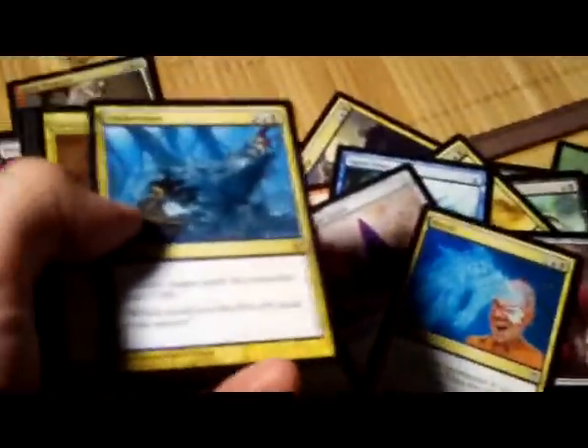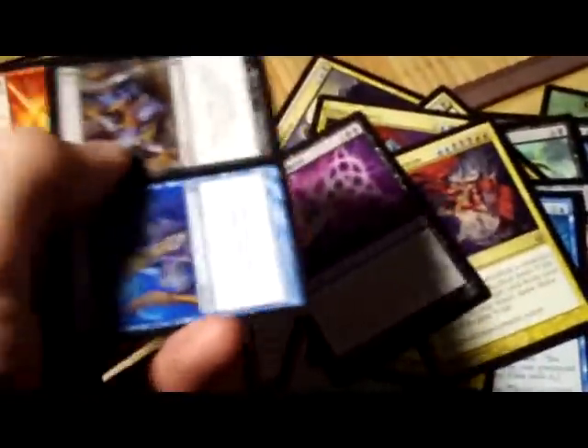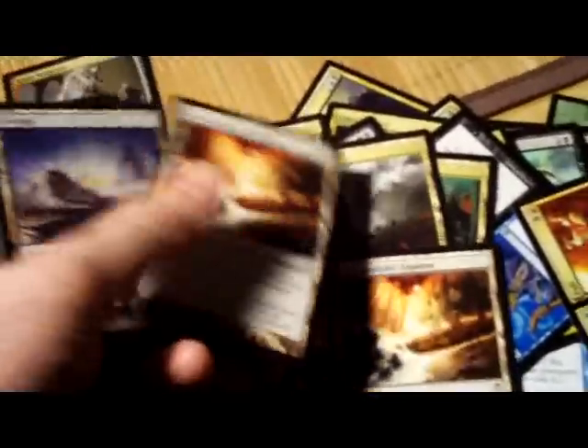Just kind of generic stuff here, so mostly for newbies. I've got four planeswalkers in the foils. Undermine — good stuff most of the time at least. Alternate art Deep Analysis might be worth something in the future. I really don't care about it. Ultimatums — I don't care about those. I don't care about that. I always go up to the lands, even the bad ones like that, and then some lands.